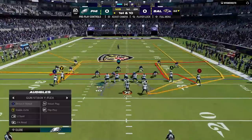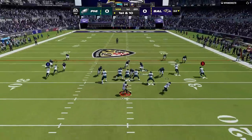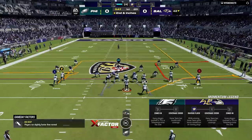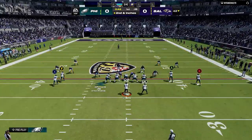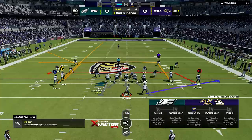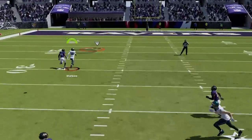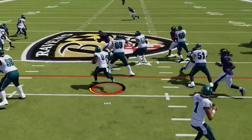On the first play my opponent is in an obvious cover zero, so I switch to the drive H wheel — all I have to do is put the X route on a streak and it's an easy one-play touchdown, but I can also hit the wheel route to the running back for easy yards. Now on second and inches, since he's still in the same cover zero, I make the exact same setup but also put the running back on a check and release since it blocks better and holds the safety from turning into a deep zone. I don't get the separation I was hoping for, so I run it on the next play to pick up the first.